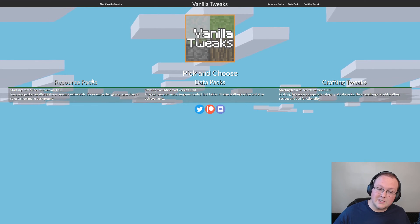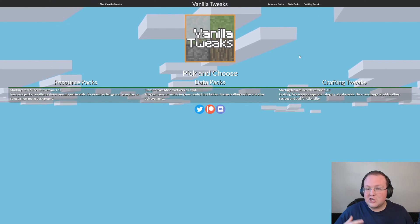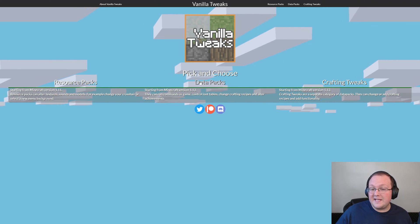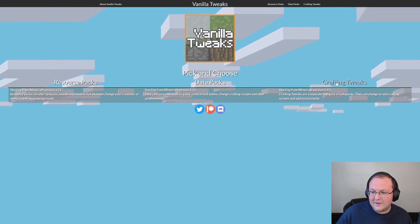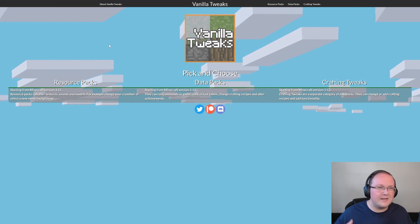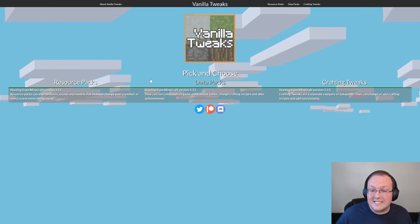Vanilla Tweaks is a set of data packs or resource packs that will allow you to change different things in Minecraft. We're going to be focusing first on the data packs and the crafting tweaks, which are also data packs. Towards the end of the video, we'll do the resource packs, because those are more commonly understood as to how to install versus data packs.